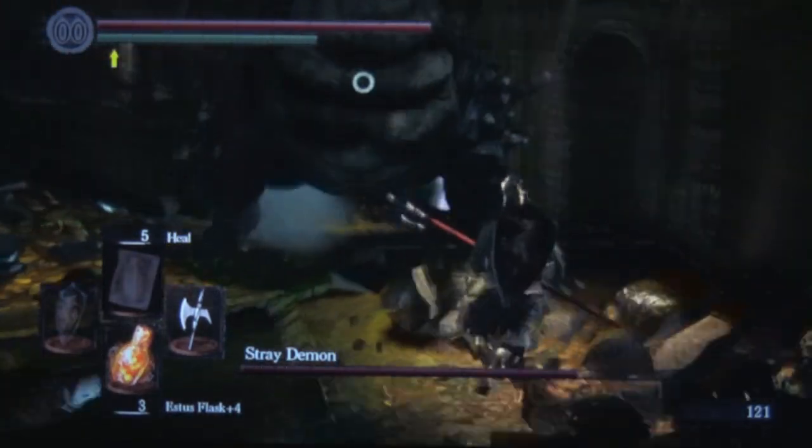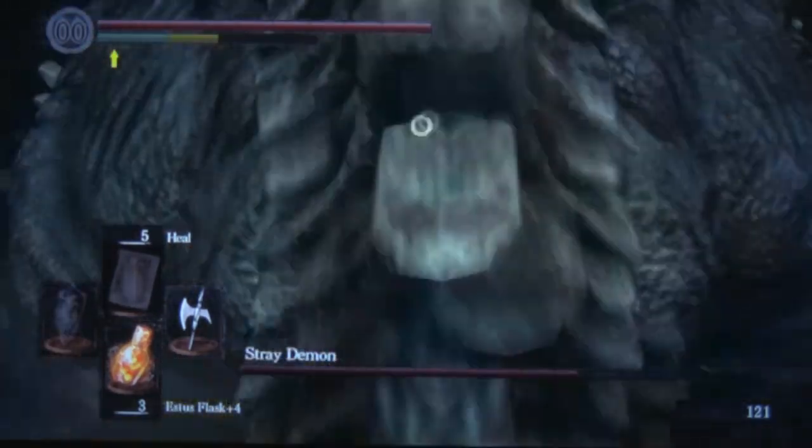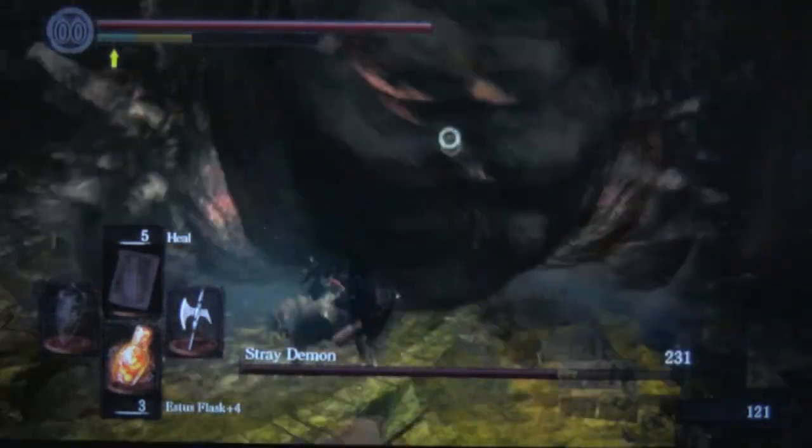The key here is to keep circling to his right or his left, preferably his right. Then to avoid that ranged force blast attack where he sticks his hand out — that's really the one where you want to flip behind him.